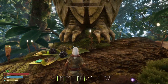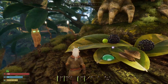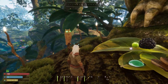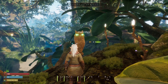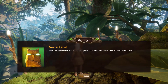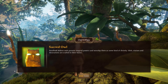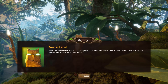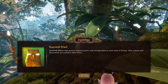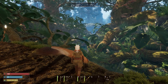Look — the owl has some presents, like a little charcuterie board! I'm going to talk to this owl. It says: 'Small folk believe owls possess magical powers and worship them as a kind of divinity — idols, statues, and decorations are crafted in their honor.' Read each owl effigy and they will give you really good information.